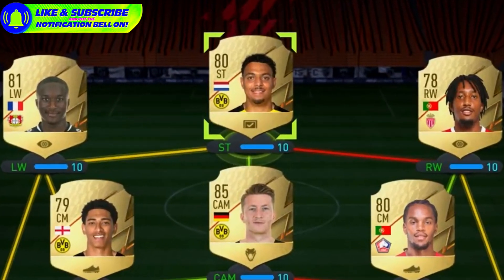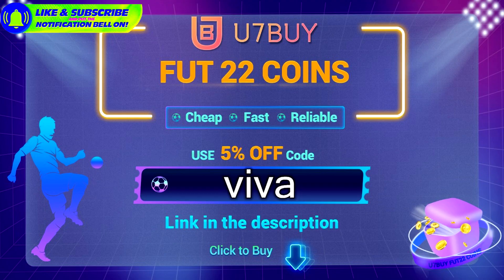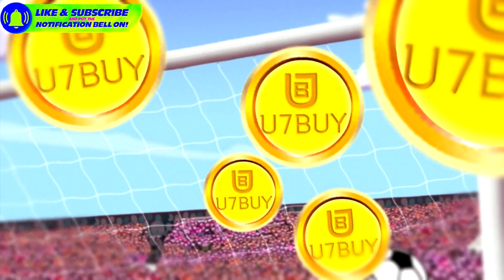Are you tired of losing every single game in FIFA against God squads and you don't have any coins or FIFA points? Don't worry — head over to u7buy.com, use the code Viva for an extra 5% off your order and get the best place for your FIFA coins. Actually defeat all those teams you never could before.